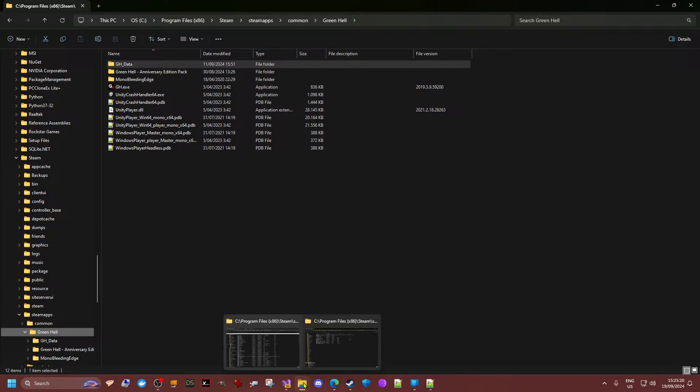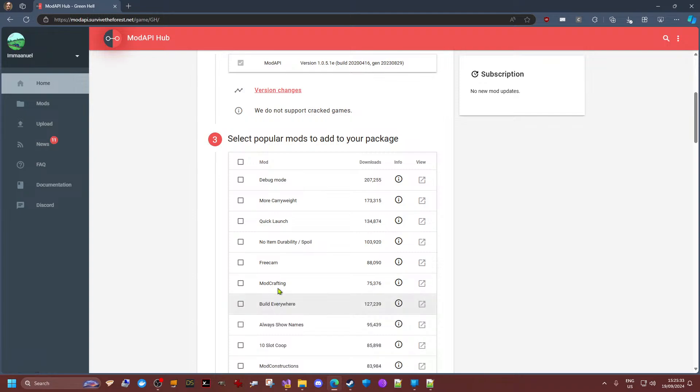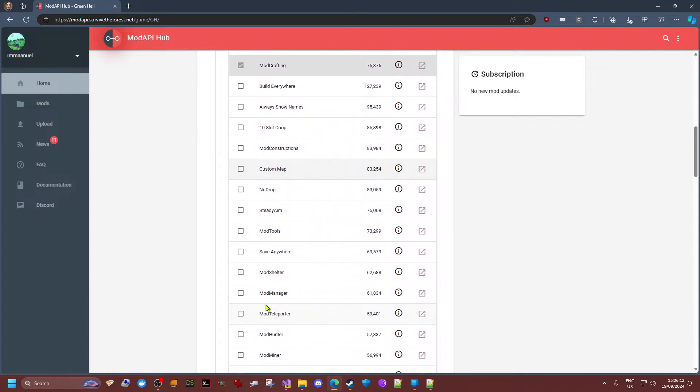Then when you have done that, go to your downloaded installation file from Mod API. In our case it will be Green Hell — you can make a selection here. I'll make a selection of all my mods that are currently available on Mod API. I've done a few modifications on a couple of mods but those are mostly for look and feel. I'm going to download mod crafting now — it's sorted by popularity rather than alphabetical order.